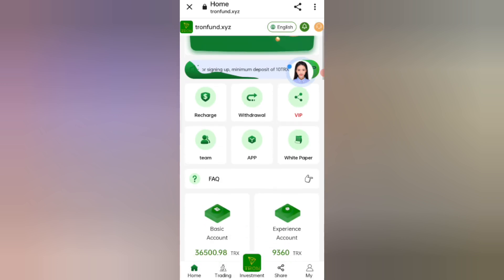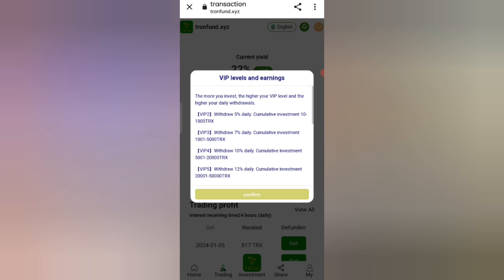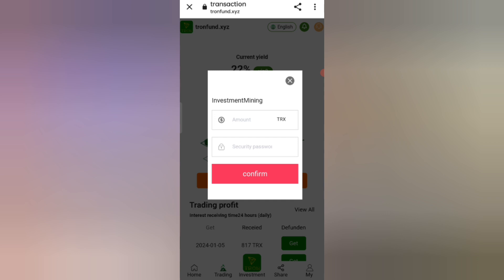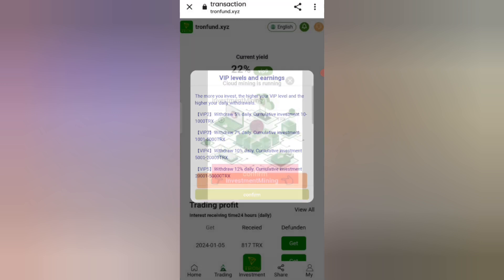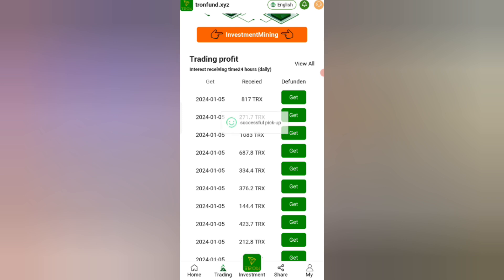Now click the Back option, then click on the Trading option. You can see the VIP level and earning method. Enter your amount, then enter your secret password. I am filling in all my details. Click Confirm — you can see the investment is successful.